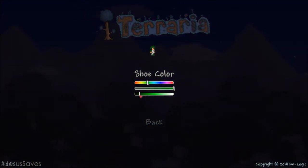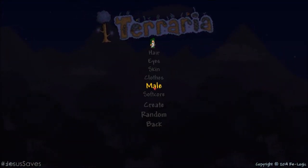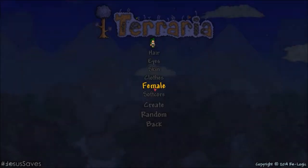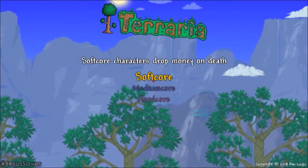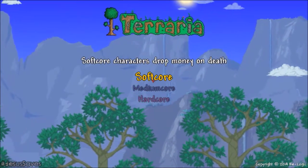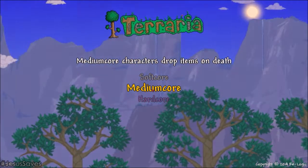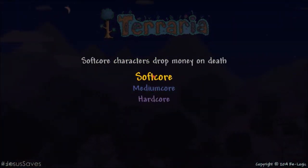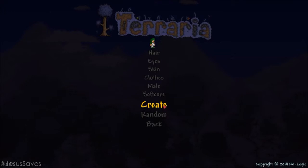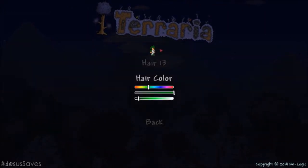This guy's ready. He's ready to go. Okay, that's awkward. Softcore characters drop money on death. Mediumcore characters drop items on death. Hardcore characters die for good. I'll go with softcore, because it's been so long since I've played this.